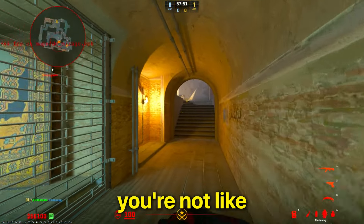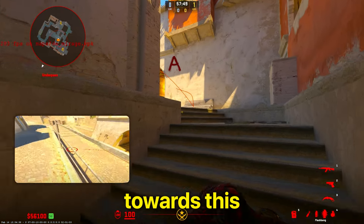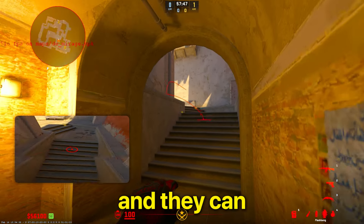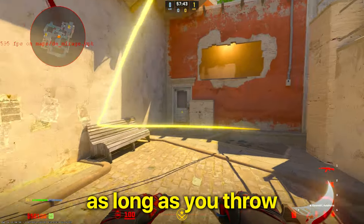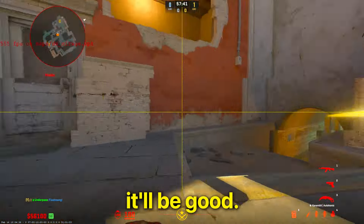But whenever you're throwing the flash, make sure you're not aiming too far towards this end of the bench, otherwise they'll have too much time to react and they can dodge it. But as long as you throw it over to this side, you'll be good.